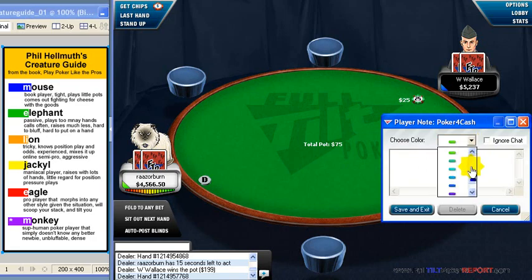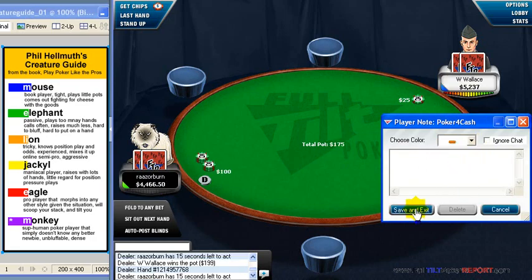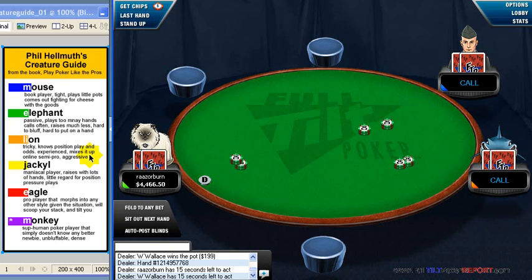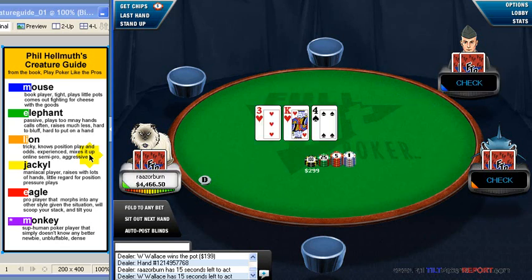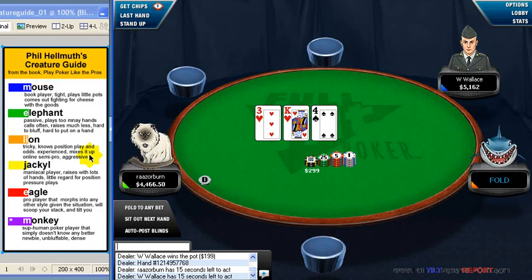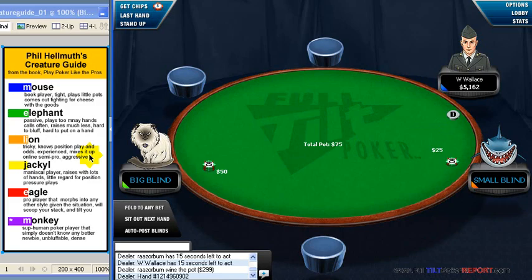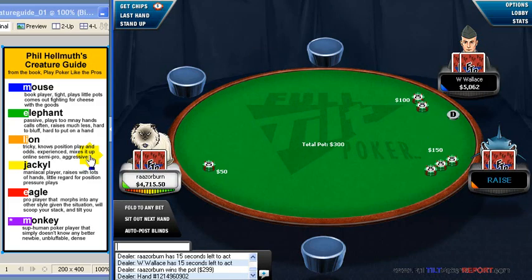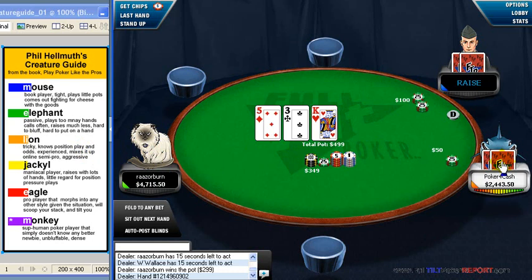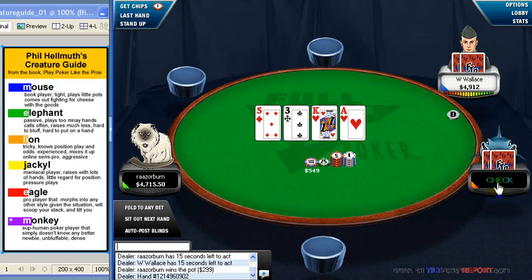A lion I have as the orange color. You could do a lot worse than being a lion in online poker — they're tricky, they know their positional play and the odds, they generally have a lot of experience either live or online, and they have the ability to mix up their play so you can't really place them. You do know they are generally aggressive before and after the flop, so you have to be prepared to call raises both pre-flop and post-flop. I liken lions to semi-pros online — they generally know what they're doing and make money.